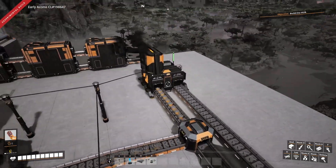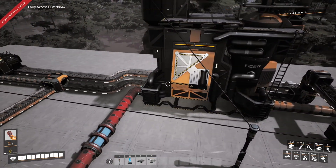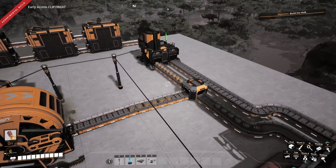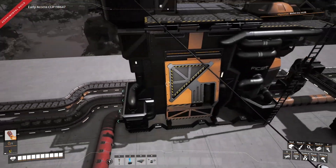So yes, that belt can get backed up - that's fine - but this one can't, because it won't produce, and then that one will back up, and so on. Before you know it your factory doesn't work. So that's the reason for that splitter there: just to stop it backing up to this machine.